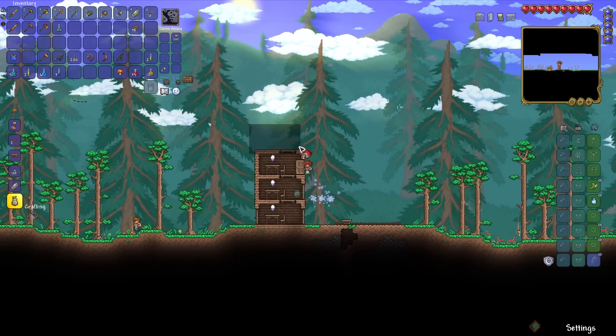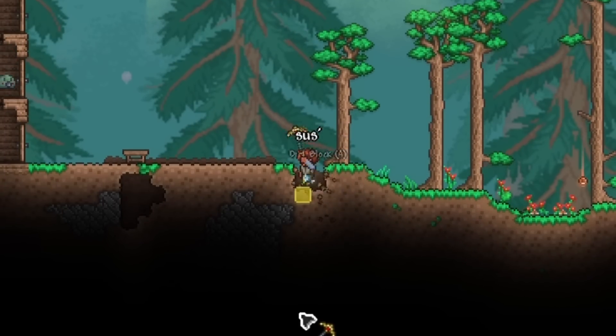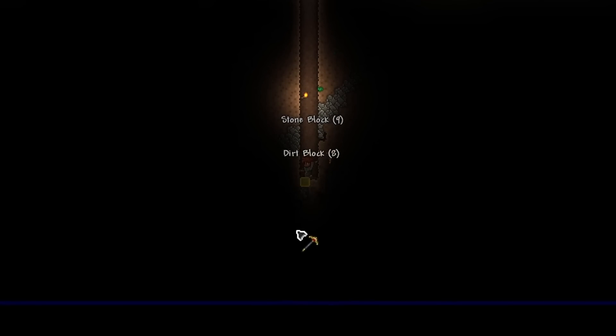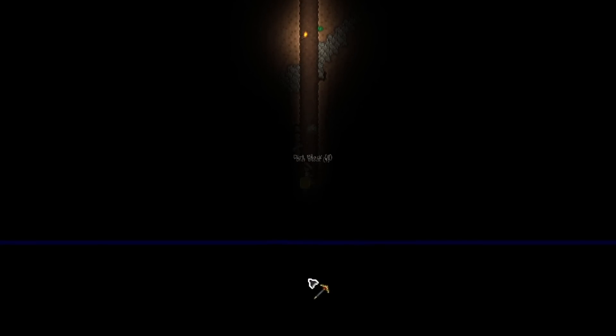I did the basic Terraria thing I usually do, which is make a bunch of NPC houses in the shape of a Squidward's nose. Then I went mining. I could only really dig down about a hundred blocks below the surface before I encountered another grid, and this is where I realized that this challenge is going to be much harder than I originally thought.